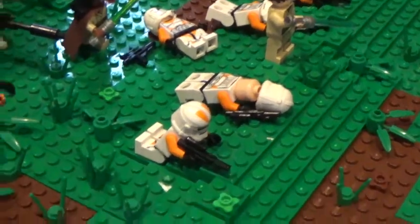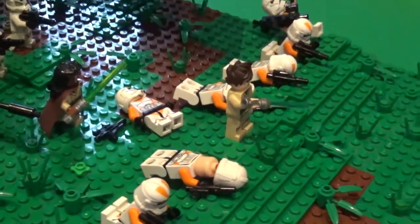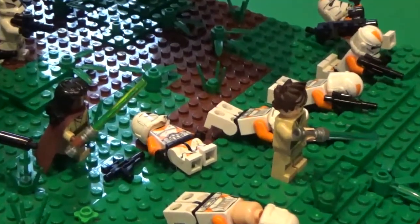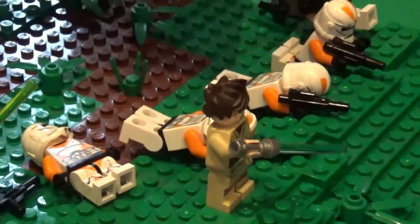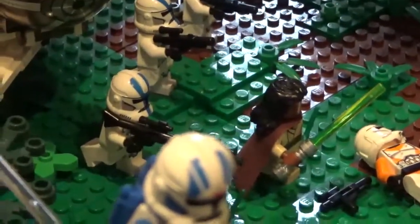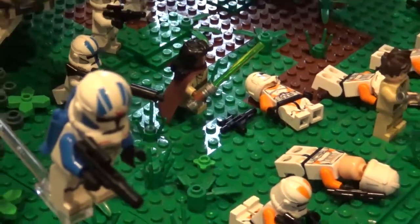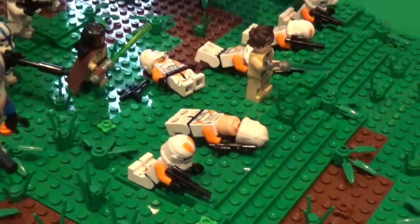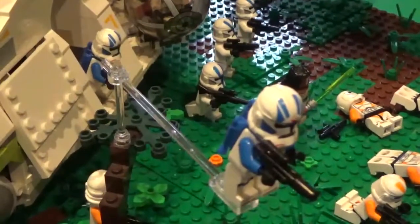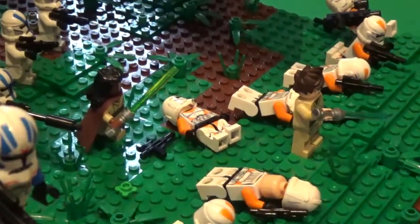As you can see, these clones kind of used this hill as cover, but a lot of them have been taken out by the droids. There are two Jedi here as well. You may be wondering why aren't Anakin and Obi-Wan with the 212th and 501st - that's because this battle is towards the end of the war, so they're basically just trying to get whoever they can for these missions. They rounded up a small squad of 212th clones, some 501st for reinforcements, and just got whatever Jedi they could to lead the charge.